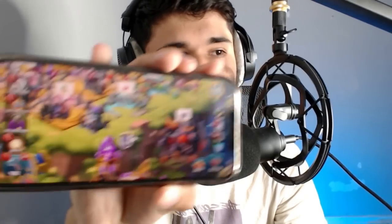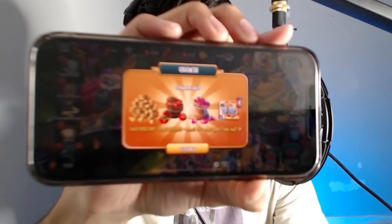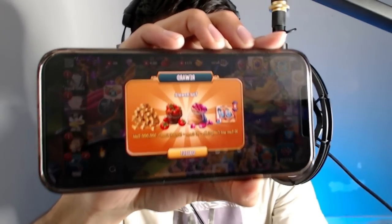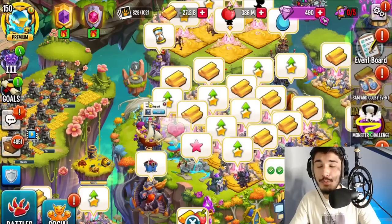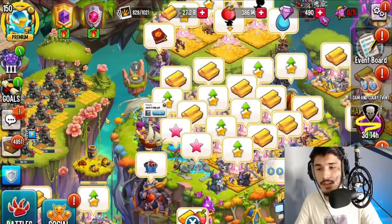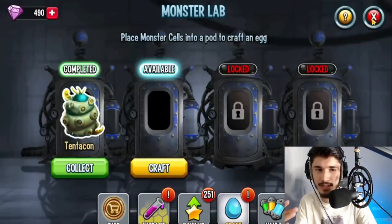I'll go ahead and collect that — that was just the first link. Now I'm going to tap the second link, which takes me to the same site. Tap 'Go to Site' and wait for it... Look at that — awesome! We got Sam and Colby cells, some more free gems, and other resources. I'll collect those too. It's free stuff, so might as well. The links are available in the description of this video.